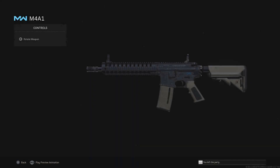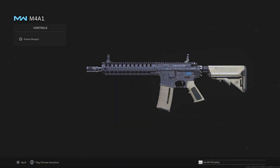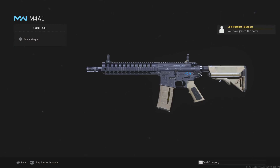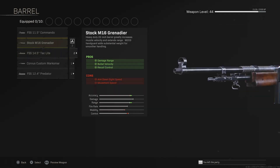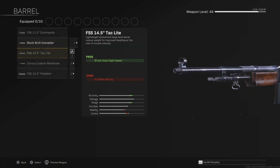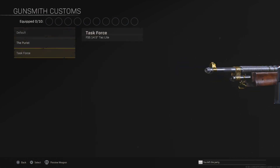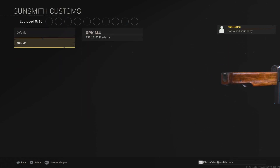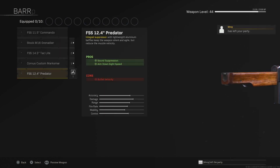FYI, some of the custom blueprint attachments don't work, or they make the gun invisible like the barrel, so you guys gotta find the right ones. My favorite gun is the AS44 which I'll show after this — that one looks sick. When you guys join him, back out of the preview screen and go to any of the blueprint attachments. Check which one looks the best, select any, then go back and do the glitch again. You can even combine random blueprint attachments and make the gun however you want.